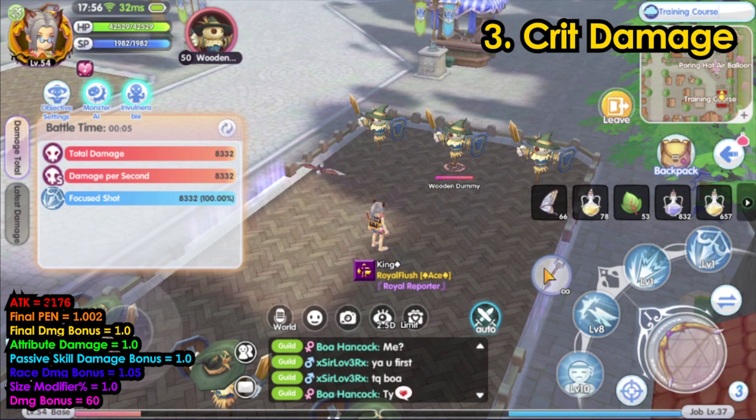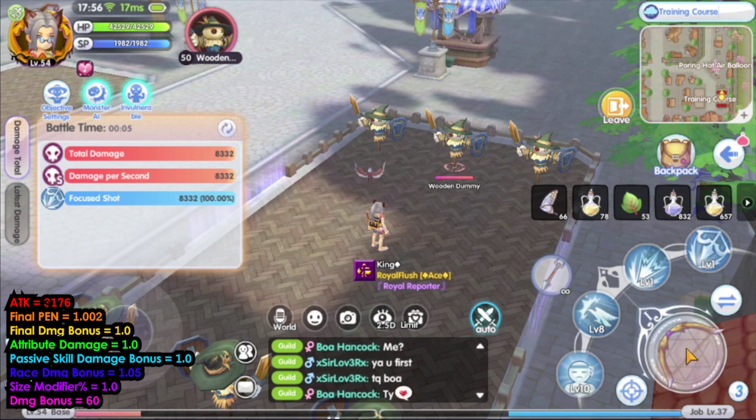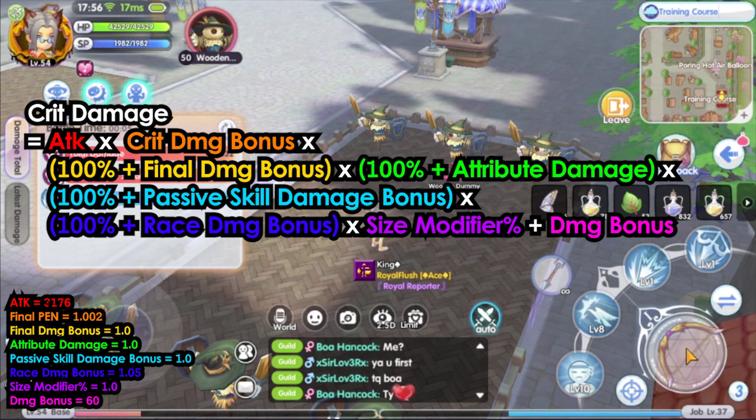Next is the critical damage. Everything else in the formula is the same except now we have the crit damage bonus, and penetration is no longer in the formula. That is because in ROX, critical damage already ignores defense, so penetration is not needed for critical damage calculation.